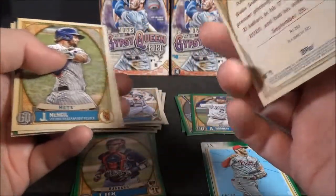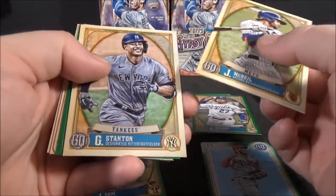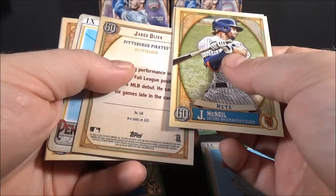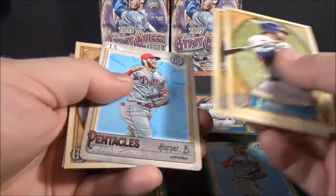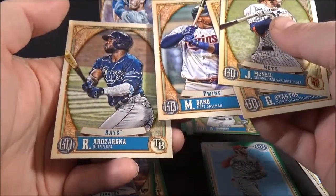Patino rookie. McNeil. Stanton. Nice. Another rookie green. Jared Oliva. And the regular Pentacles of Bryce Harper insert. Miguel Sano. And Ares Arena.